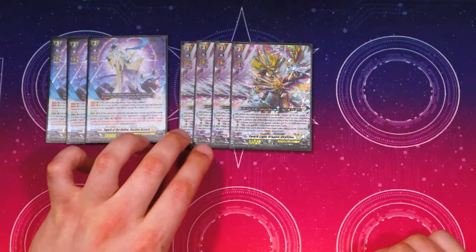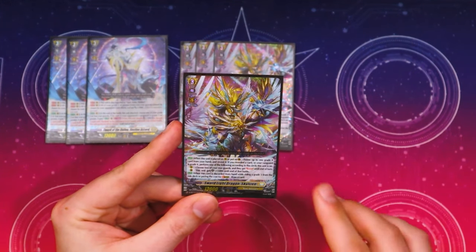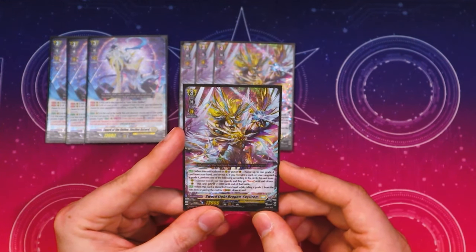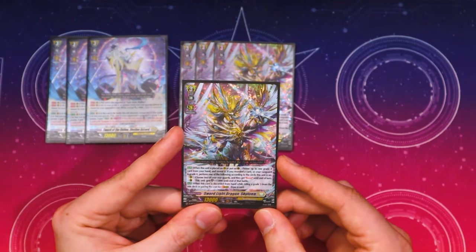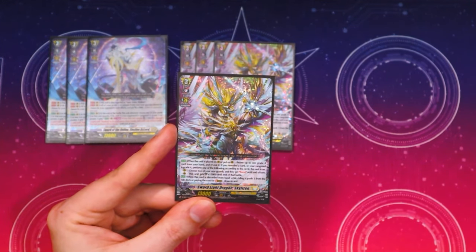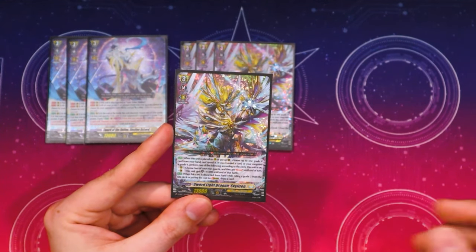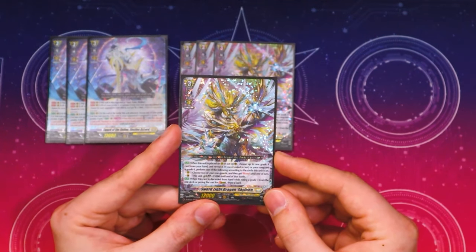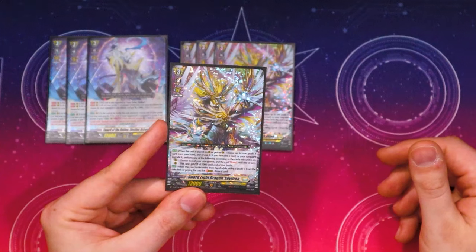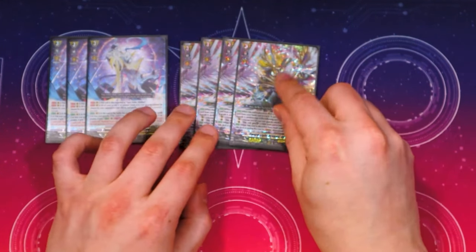Then we got a new card, which is Skyzen — Skylizen. It looks like a mix between the Stoicaea OT and Zodiac from Buddy Fight. When it's placed on rear guardian circle, choose up to one grade four from hand and reveal it. If you reveal the card, or if your Vanguard is currently grade four, you can pick two rear guards and they get boost — free and easy. The guardian skill gets 15 shield, which is good since we're running a bunch of threes anyway. When it's discarded from hand while striding, you can draw a card — we're not striding, but it's a nice bonus. We're mostly using it because it gives two things boost and has a 15 shield. Definitely running four of that.